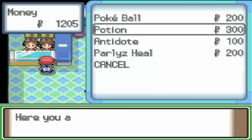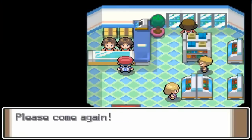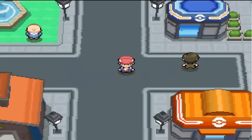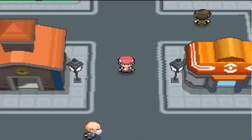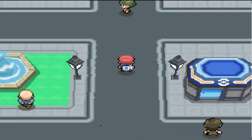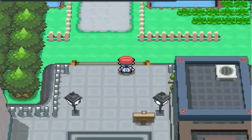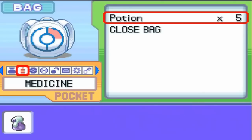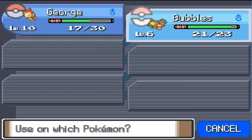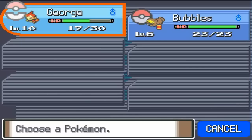One guy in the comment section came up with a good idea — why not just heal as many times as you want at the Pokemon Center? I did actually consider that, and it would be a fun Nuzlocke run. But would it be challenging enough for me? I don't think so, because if I was able to heal repeatedly, I probably wouldn't lose a Pokemon. It's going to be more challenging doing it this way. I'm going to use a potion on Bubbles because he'll be the Pokemon that weakens the opposing Pokemon before catching our next Nuzlocke Pokemon.